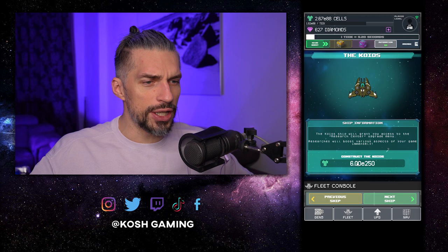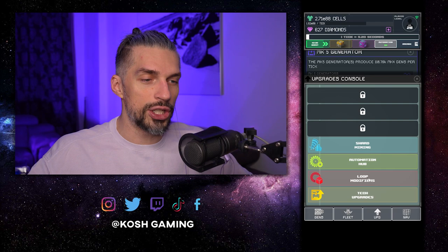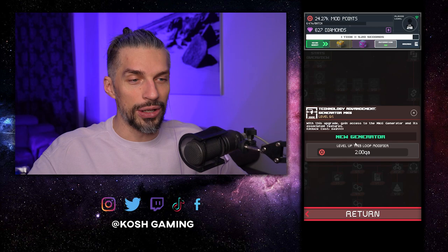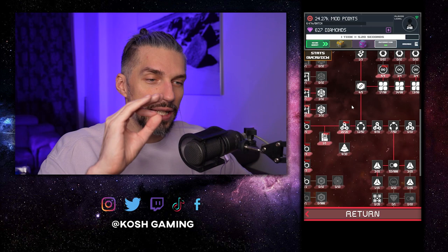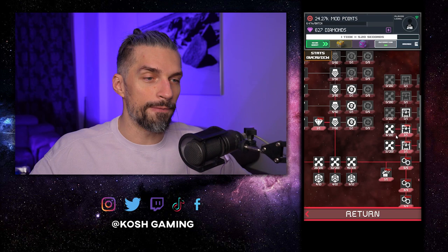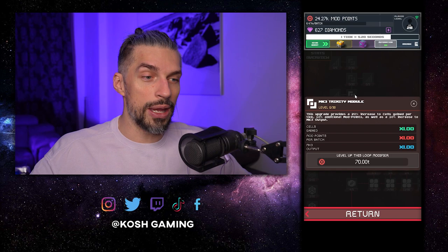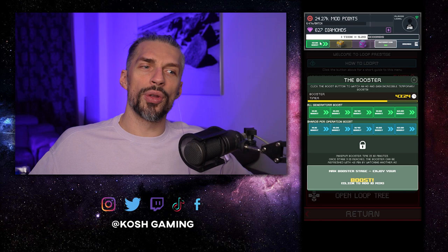The next upgrade here costs 250, so that's not even close to me right now. For generators, we need a gen 6 MK6 generator — the upgrade itself costs 2 qa (quadrillion) which is not even close, and the unlock of the actual generator costs E200 cells, so it's not close either. That means we'll be stuck with the specific stuff we have right now for a while before we get to E200 cells — so work on your LP like crazy.